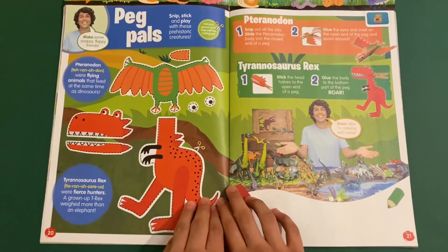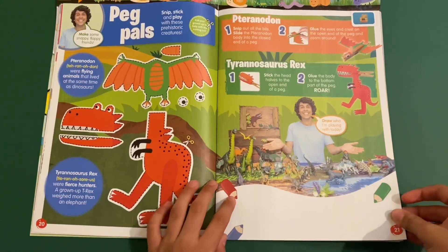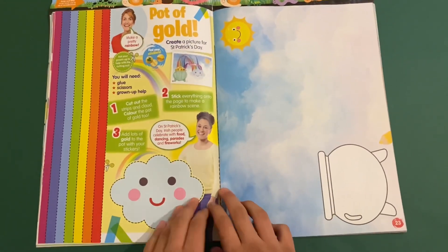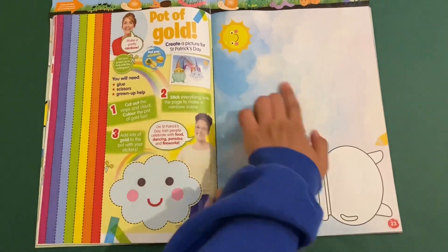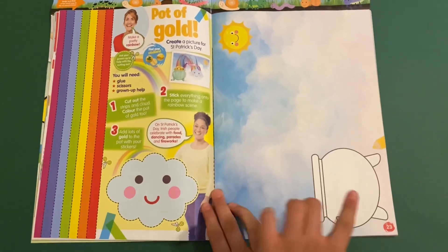Then you've got Andy's Dino Box — peg pals. You can make a Pterodactyl and a Tyrannosaurus Rex, and then draw some dinosaurs. Then you've got Pot of Gold — you can make a rainbow by cutting out strips of colours from red all the way to violet, cut out the cloud, and finally colour the Pot of Gold as well.